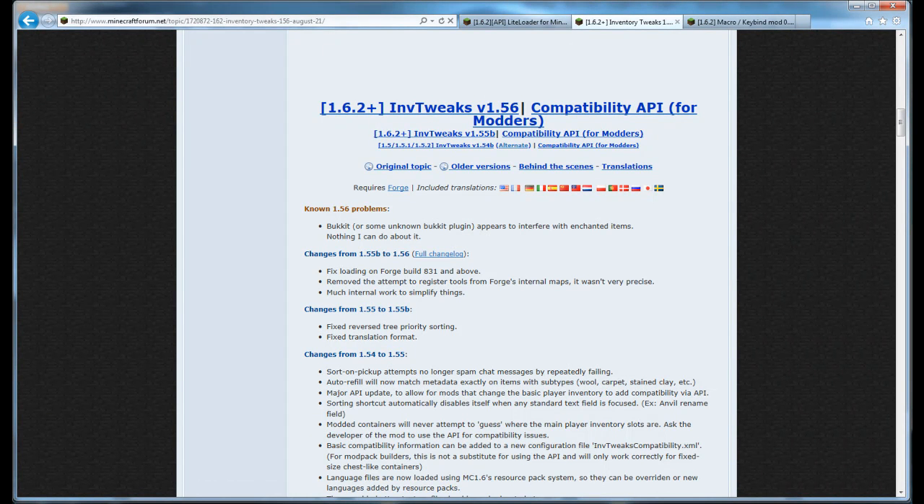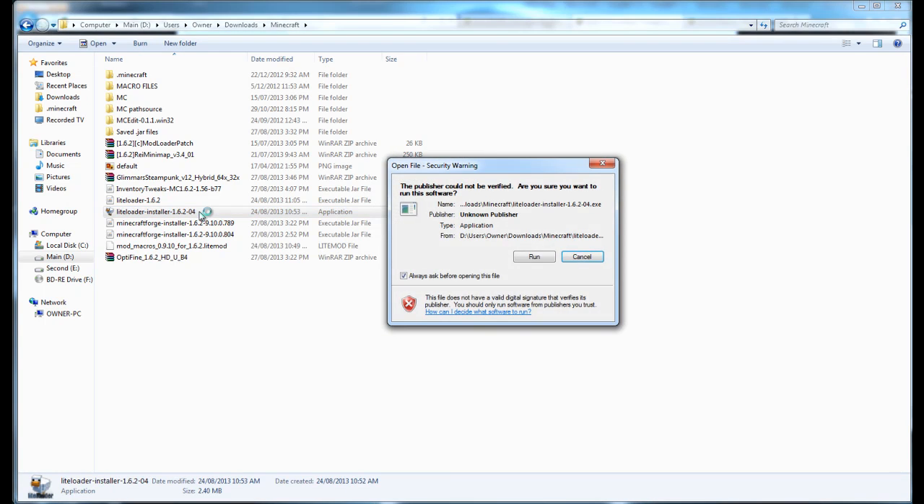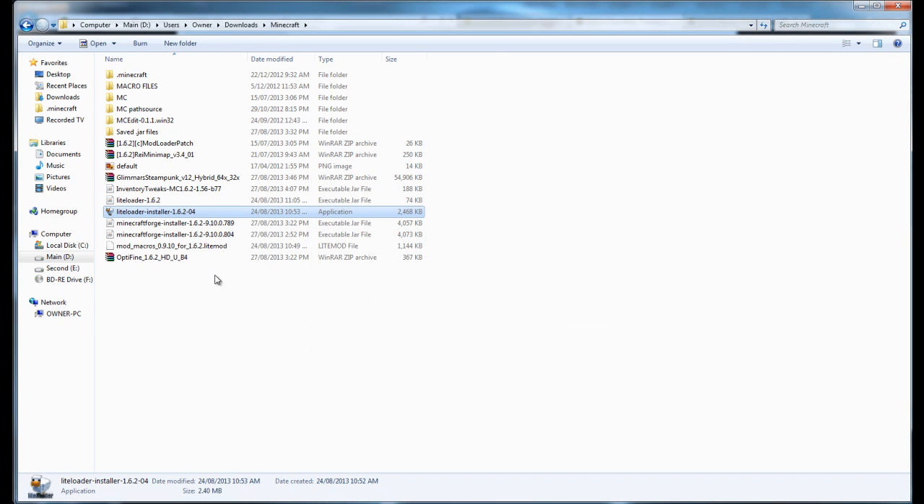Go to where you download everything. You'll have your LiteLoader installer — just click on it, go Run, go Install, and chain it to Minecraft Forge. The reason you do that is because Forge and LiteLoader are two different launchers, and this way they both work together. If you use just Forge, the macro won't work because it runs off LiteLoader only. If you use LiteLoader only, the Forge mods won't work. So just go OK and it makes your profile.